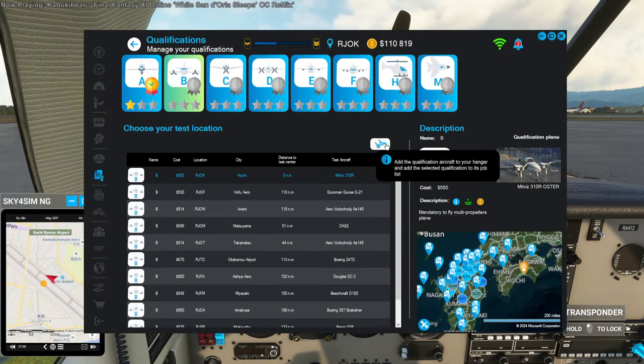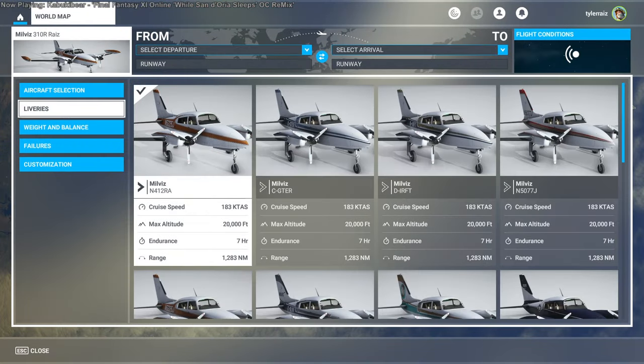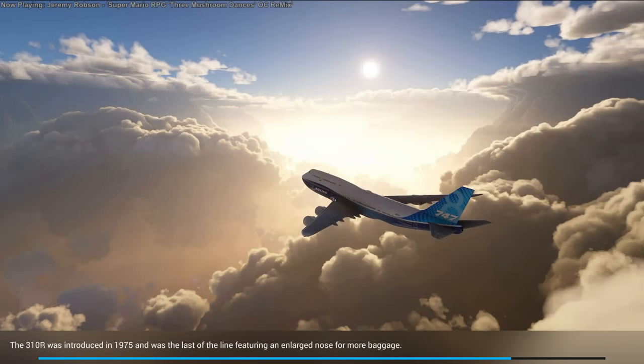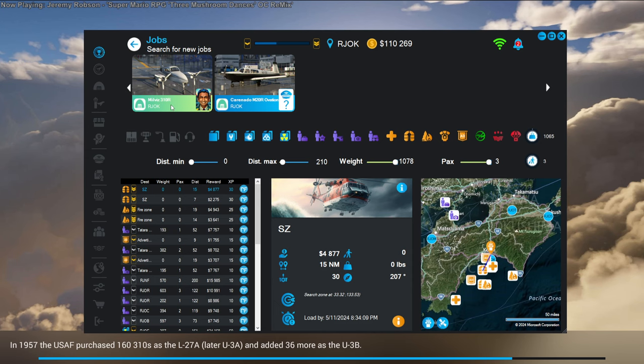Add the qualification aircraft to your hangar and add the selected qualification to its job list. I'm gonna take the test. CGTur has been reserved for you with the qualification test preloaded — sign your pilot to this aircraft. This is the first time I'm doing this. I don't know whether I should be starting on the ramp or not. I have to switch my pilot over to the plane in Neofly. In the Neofly dialog, you can click on the plane and then click here and choose the pilot — so I have to move the pilot over.